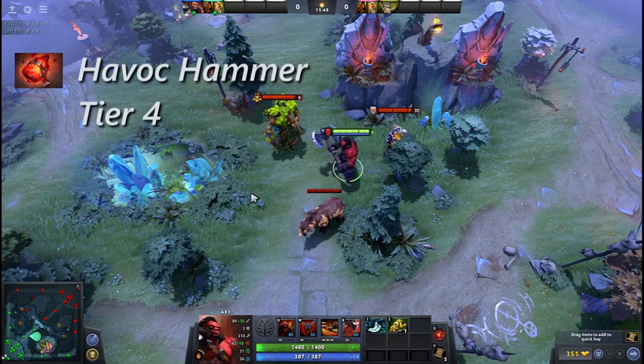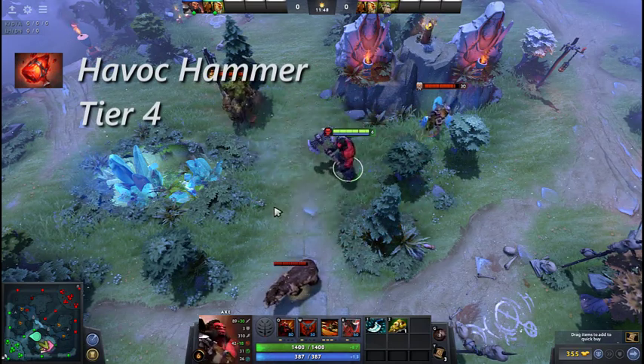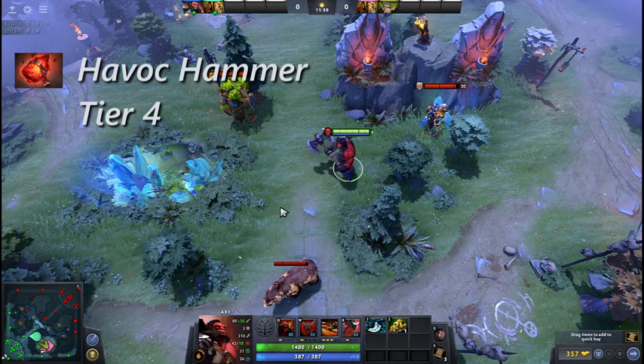Havoc Hammer knocks back, slows and deals damage to all enemy units around the user. The damage is based off of the user's strength.